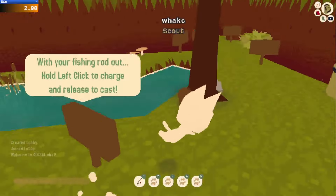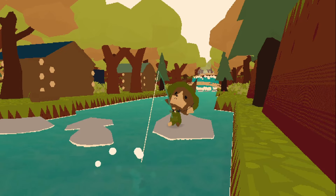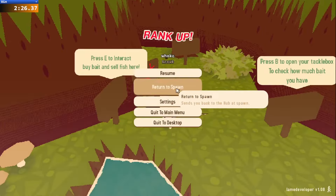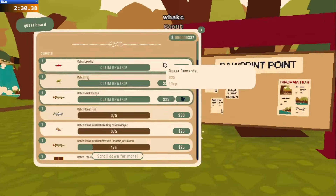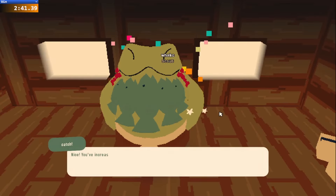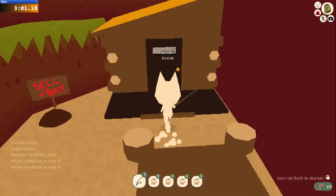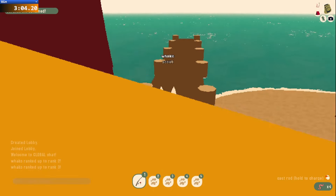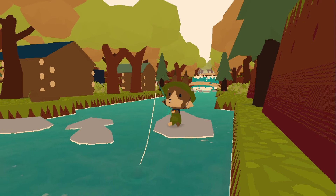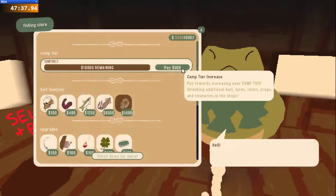Immediately when you spawn into the tutorial, this tutorial has a 2.5x catch rate, so you want to stay here to get your early money. You want $325 from this area because you can buy your first camp upgrade for $250, and that unlocks the ability to purchase the second tier of scratch-off tickets — which have higher winning possibilities — for $75. All you need is one if you're doing the method right. Then you run over, buy your ticket, start abusing this method, and do this until you have the remaining $12,500. Then you run back to your camp and upgrade it the rest of the way.